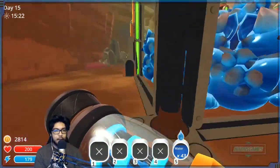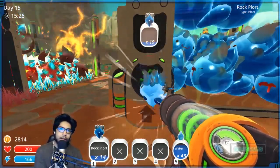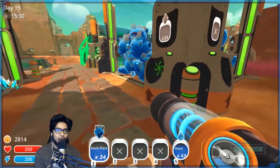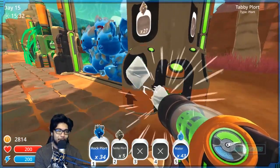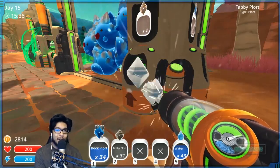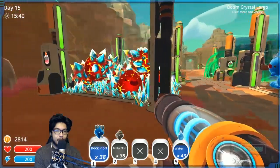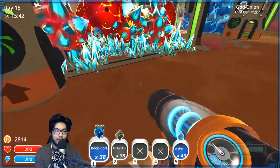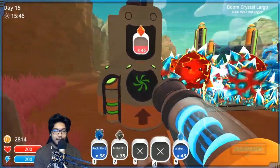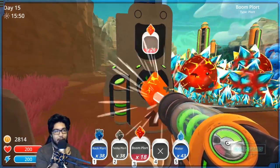Everyone looks happy over there! I'm a good rancher, I'm a good slime rancher — I keep them well fed. I also segregate... I don't even know where I'm going with that, forget I said anything. Okay, 46 plorts — can you guys please eat your carrots? I smacked them with it. We're gonna make so much money off this haul.